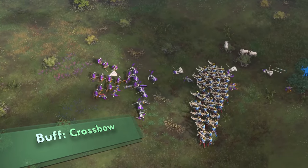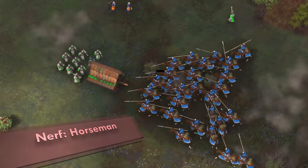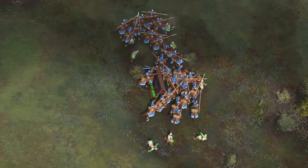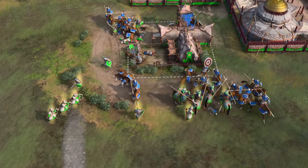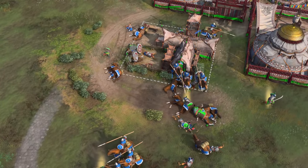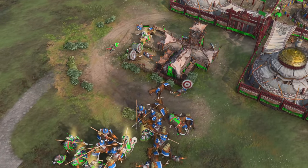Crossbows get a significant buff against heavy units as well, up from 6x to 9x and 8x to 11x for regular and elite versions respectively. Horsemen get a big nerf — they did get additional pierce armor to help against ranged units in the early game such as the longbow rush of the English, but their HP is significantly reduced from 125 to 100, 155 to 125, and 190 to 155 for the early, veteran, and elite versions respectively. I honestly think horsemen were already fine, so nerfing their mid to late game this heavily might mean we won't see them in play any time soon.